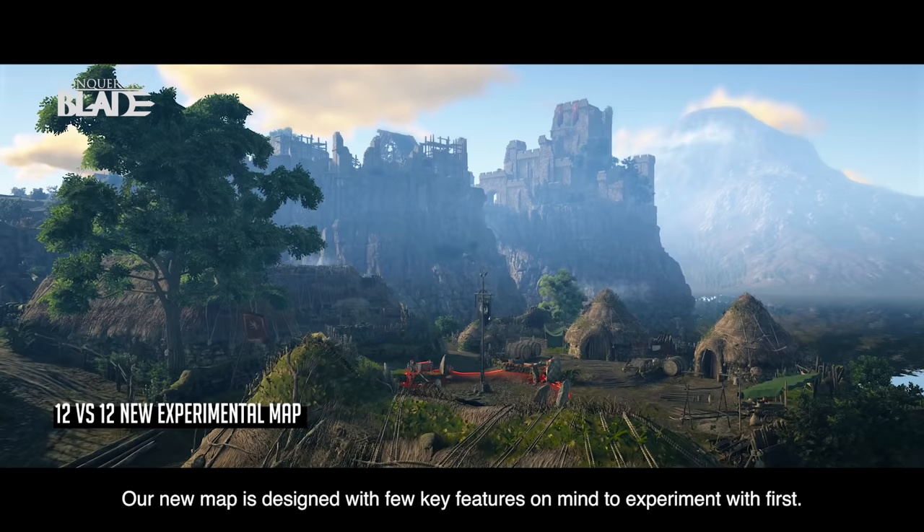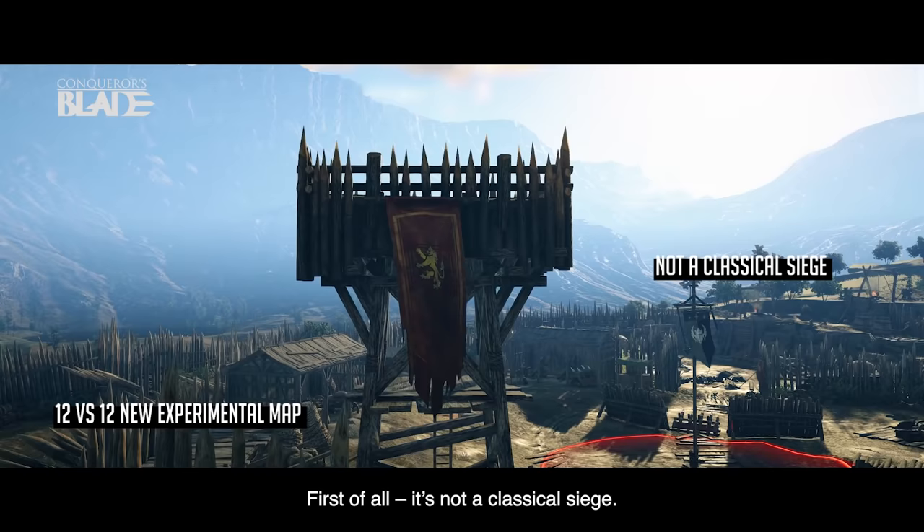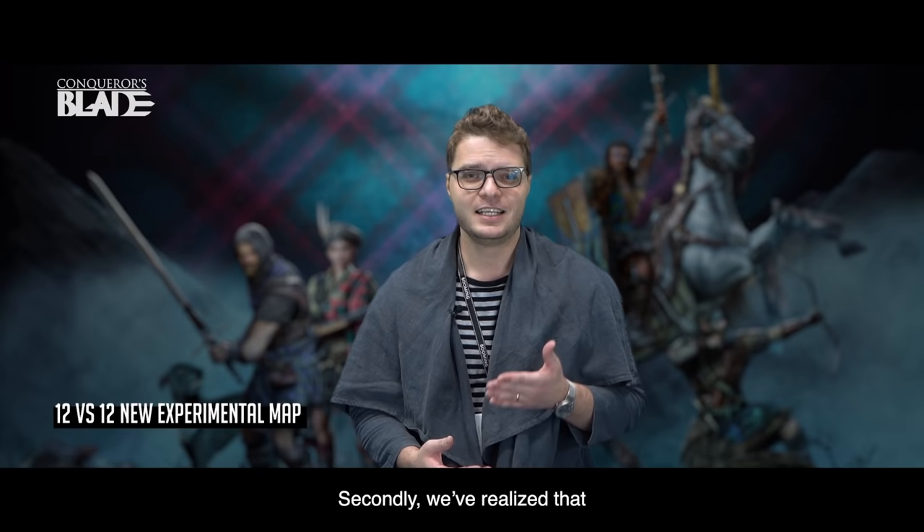Our new map is designed with a few key features in mind to experiment with. First of all, it's not a classical siege. We tried mixing siege design by removing walls and separating the map into two parts, adding a village and a small castle on the hill.